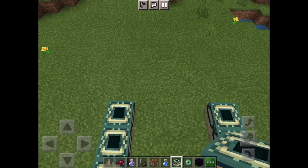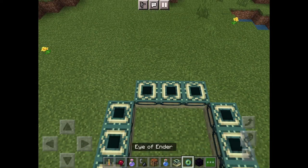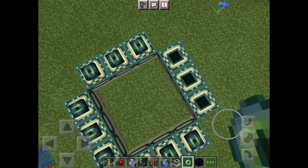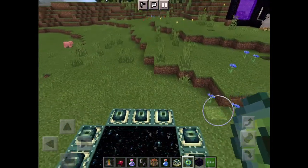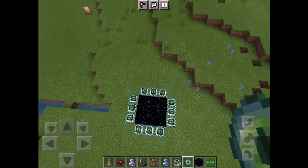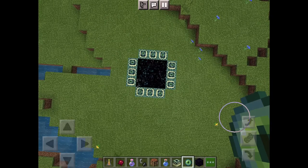Unfortunately, you can only do this in creative mode. Make sure when you're putting in the eyes they're all vertical. And there you have it, there's a portal. So go out and defeat the Ender Dragon!